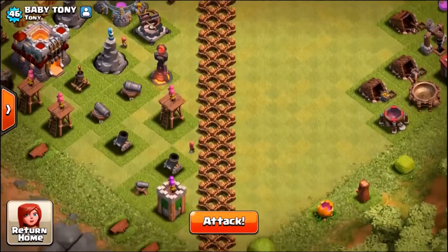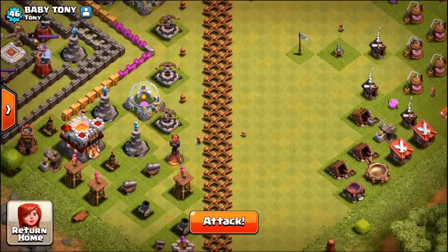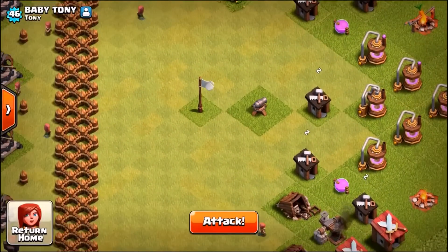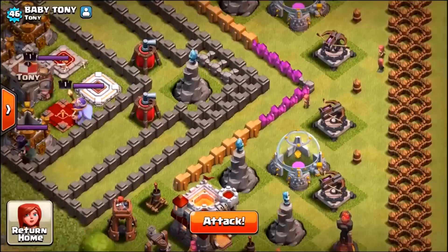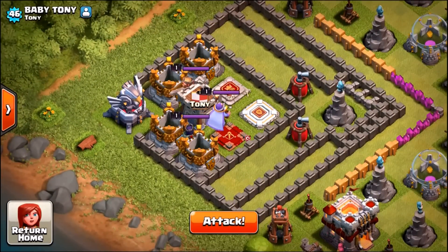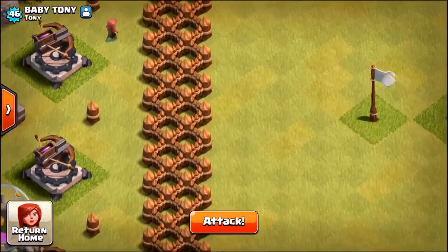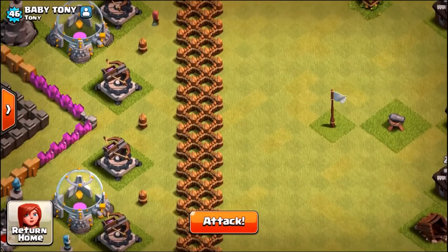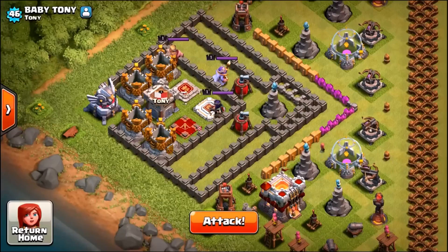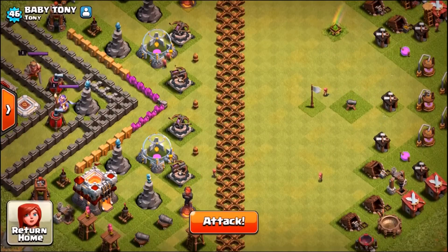Look at the size of that, guys. So what we're basically gonna do in a couple of moments time, we're gonna spawn 240 barbarians using my main account on the right hand side. We want to see if the barbarians are gonna make it all the way into the gold vault on the other side of the base. The mission is: spawn over here near the white flag, go through the great wall — there are loads of big bombs in front of it — and see if they can make it to where the gold is, take out the inferno towers, the heroes, and finally the eagle artillery.